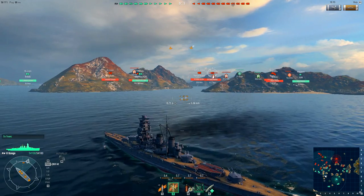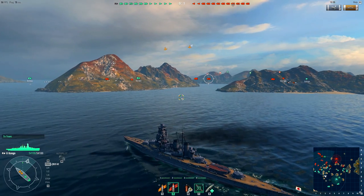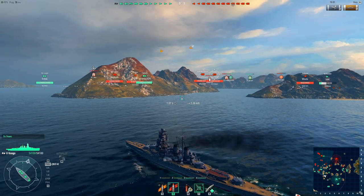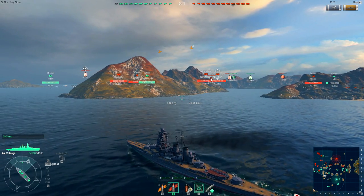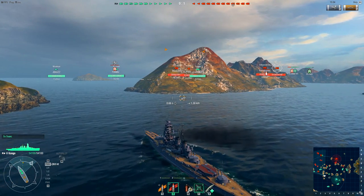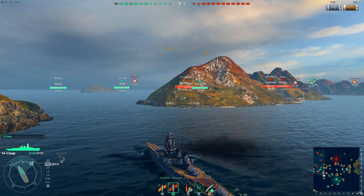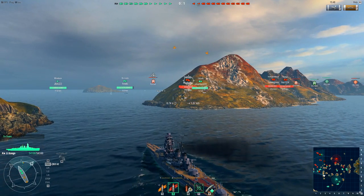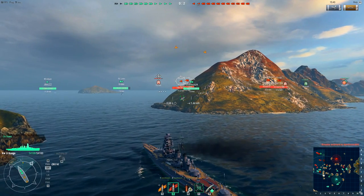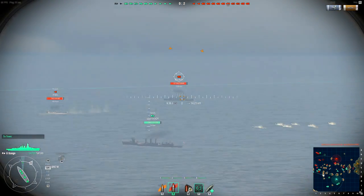Enemy torpedo bombers and dive bombers incoming. I'm going to hit control so I can use my mouse and target those torpedo bombers. You can prioritize your anti-aircraft - who do you want to shoot at - so you're not shooting at fighters while there are torpedo bombers incoming. It's basically a pretty cool ability. We're going to go for the St. Louis. Bullet sponges - that's what we're going for.